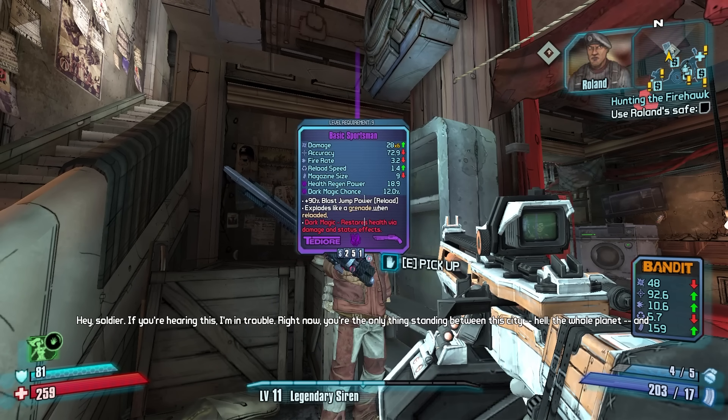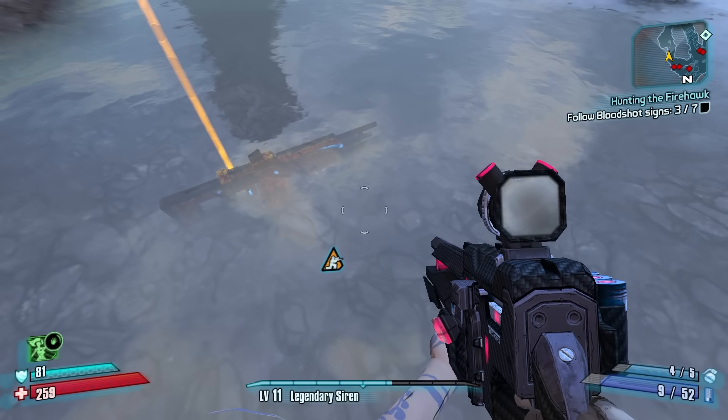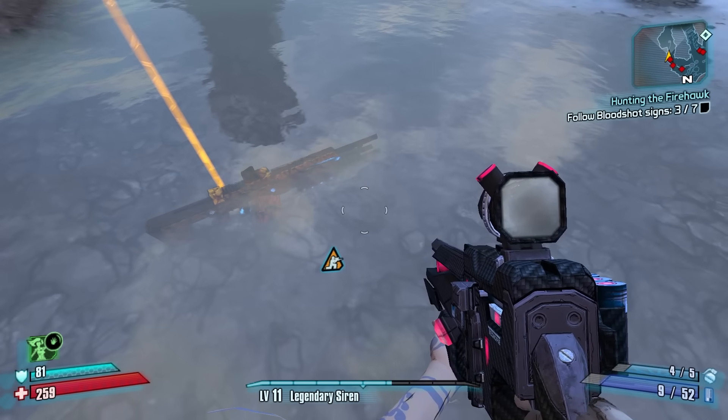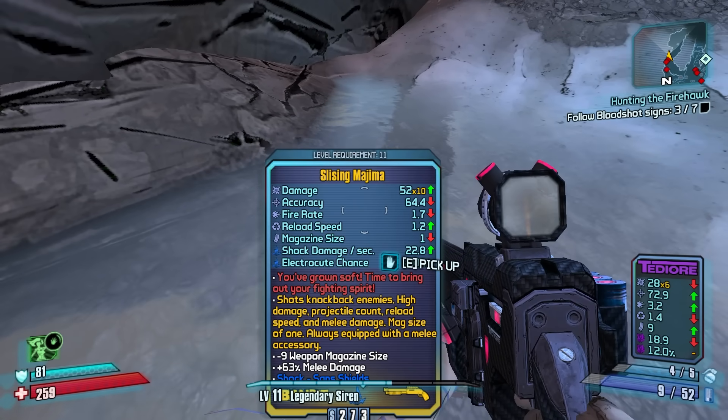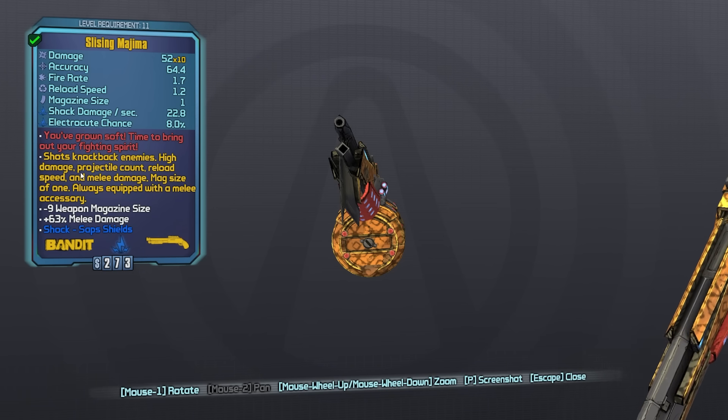Dark magic Tediore — wait what? Majima — shots knock back enemies. High damage projectile count, reload speed, and melee damage. Mag size of one.